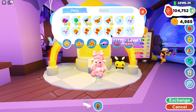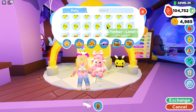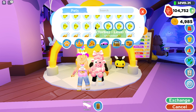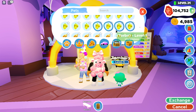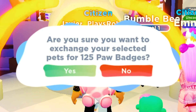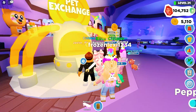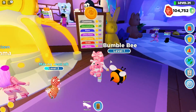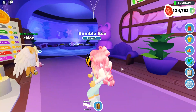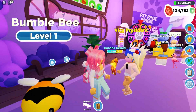So in the pet exchange, we can select some pets that we don't want. Like I have so many torbos — I'm just going to select five torbos, and let's see what we can get. Let's exchange. We can exchange that for 125 paw badges. This is how you can get more paw badges if you don't want to level up your pets. You get paw badges by taking care of your pets and completing the tasks that pop up at the top of the screen.